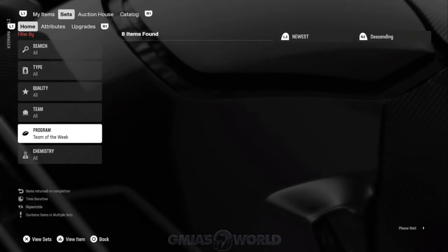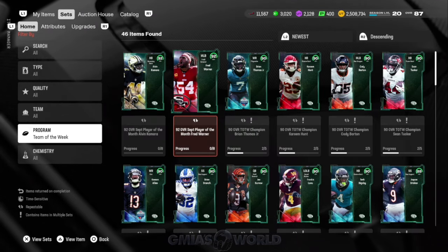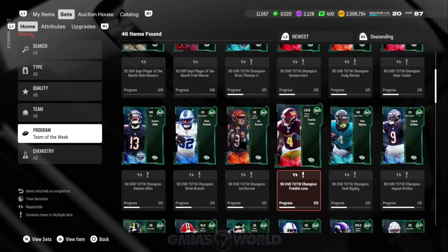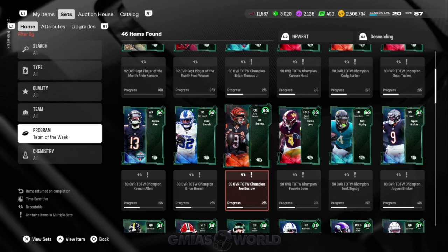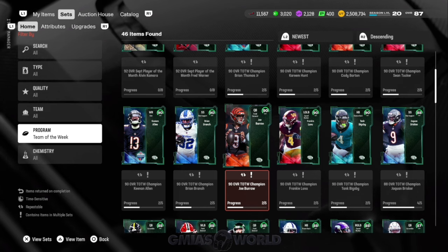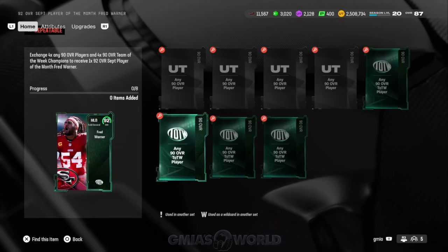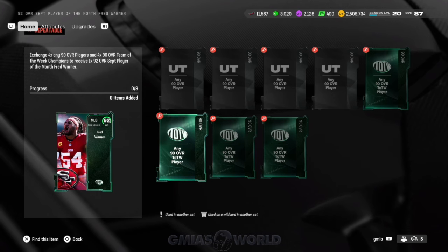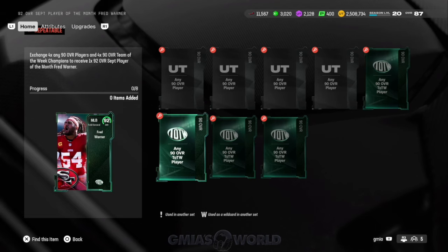Going back to the set — we need four 90s, any 90, and four of the 90 overalls for any Team of the Week player. Because they just started all of this and I think last week was the first week of the 90s — they went from 88 to 90 — you can start to either snipe 90s or pre-build them, because they're not going to alter the set. So you don't have to be in a rush to get the card. He's like 2.5 million, probably going to be around 2 million when he levels out.